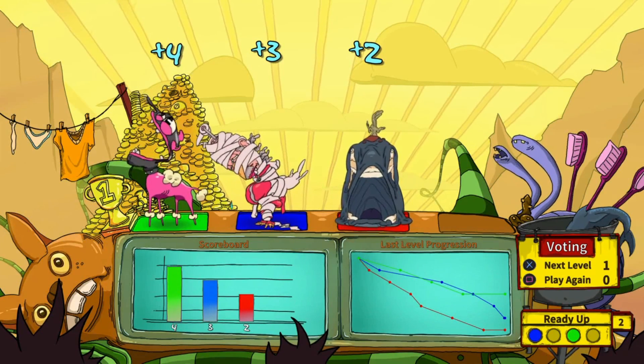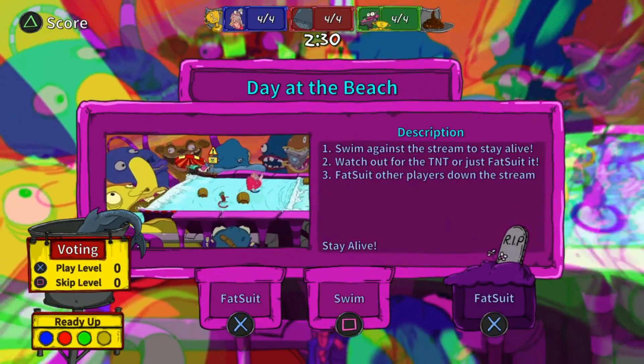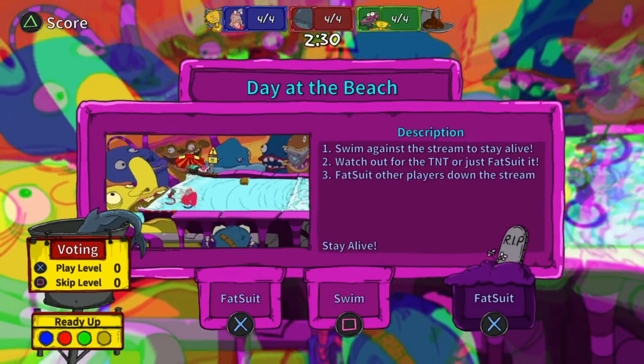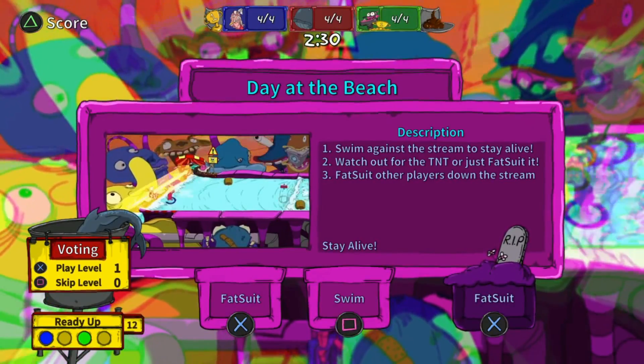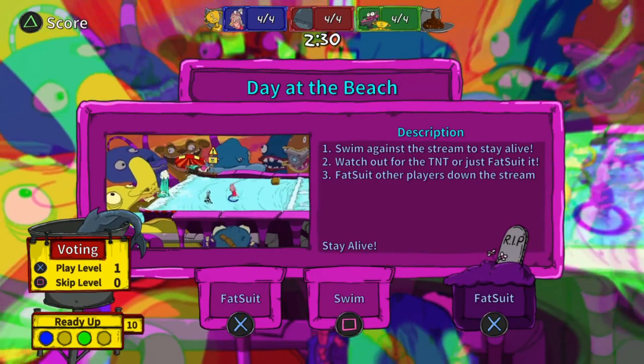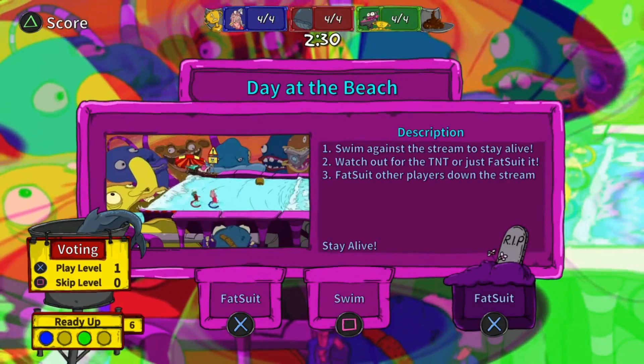Look at this end screen — he's all jacked up with toilet paper wrapped around him. Your character Ya looks like his skin's melting off. Next up: Day at the Beach. Swim against the stream to stay alive. Watch out for the TNT or just fat suit it. Fat suit other players down the stream. X is fat suit and Square is swim.